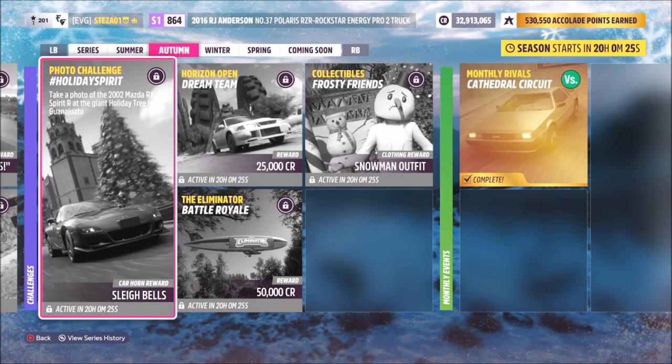Hello and welcome back to the channel. Today you join me for this week's photo challenge guide called 'Holiday Spirit', which wants you to take a photo of the 2002 Mazda RX7 Spirit R at the giant holiday tree.